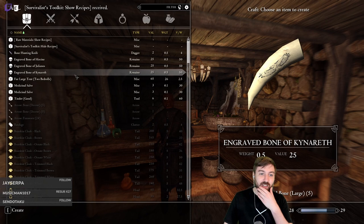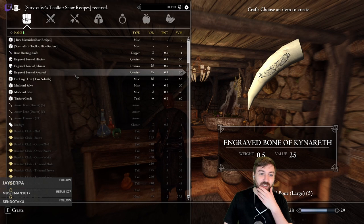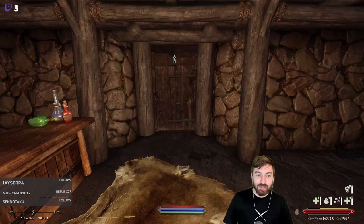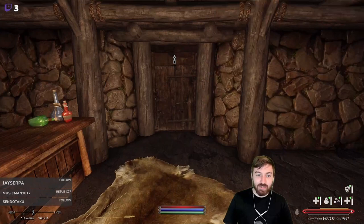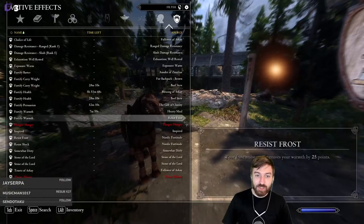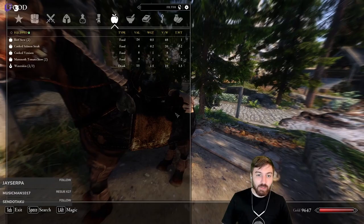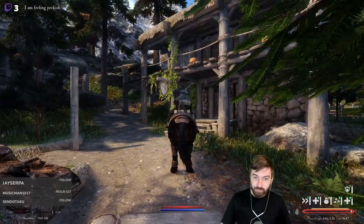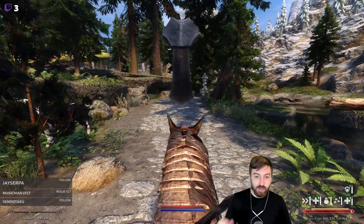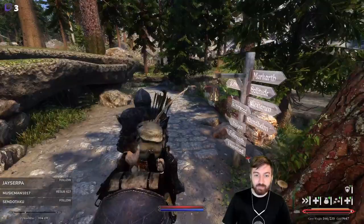I wanted to also create some stamina potions. I think it's Kinnerath - the one that does stamina. We'll craft two of those. I'd craft more but I might be wrong. How much time did I waste on my beef stew? Like two minutes - we'll be fine. That should help with stamina recovery. Let's do a quick test - Blessing of Arkay, Beef Stew, Gift of Charity. Am I still thirsty? I'm still thirsty.